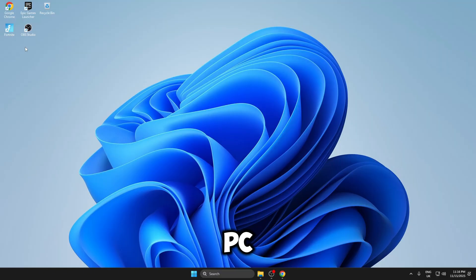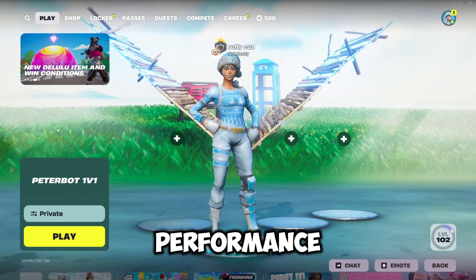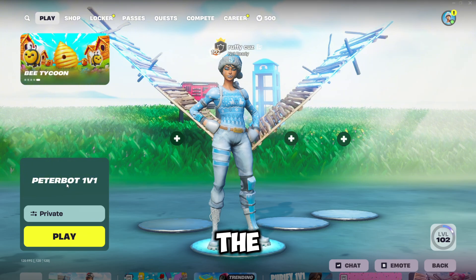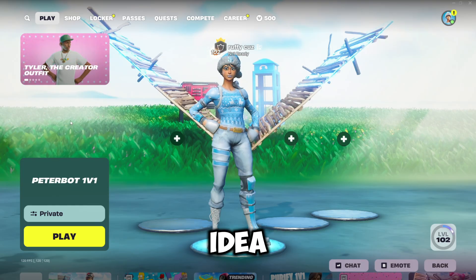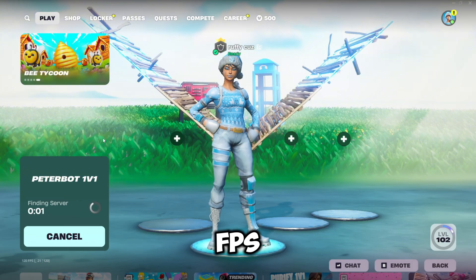I've just factory reset my PC, installed Fortnite, OBS and Google just so I can record this video. I'm going to be launching Fortnite up and testing our FPS on stock Windows. I've just loaded up Fortnite and enabled performance mode on stock Windows. The map we're going to be using for this benchmark is the Peterbot 1v1, as it's just a grass terrain, there's not much in it, and it'll give us the most accurate results and best idea of which optimiser is better.